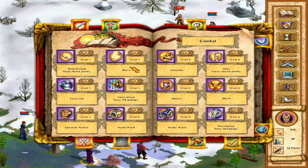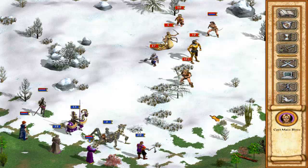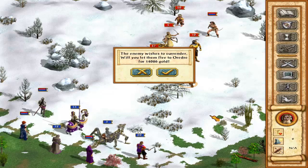Next thing is Mass Blast. Do I have Mass Blast? I did have Mass Blast - where is it? That's the next thing I'm going for. The enemy wishes to surrender - will I let them flee? This is no, right? No.